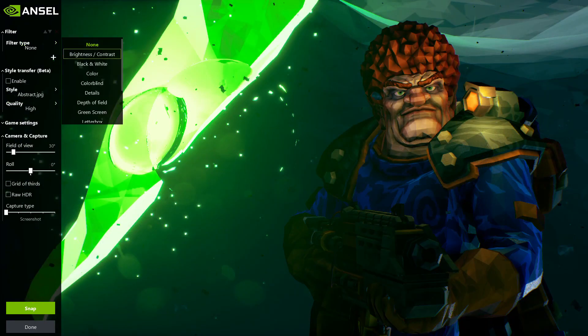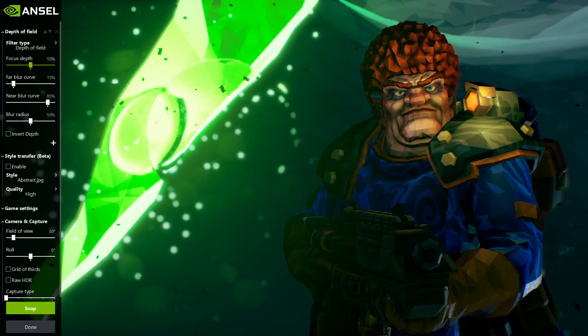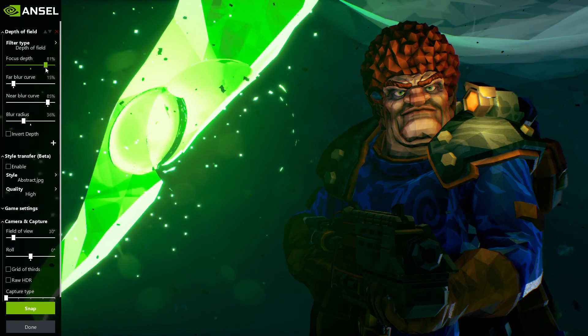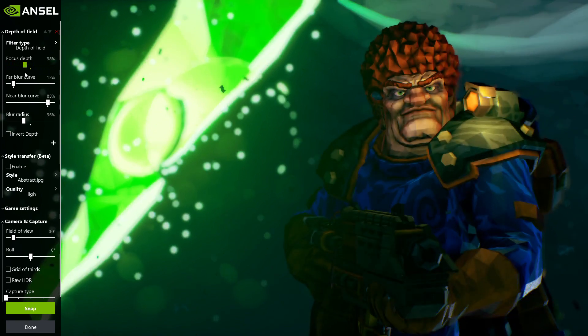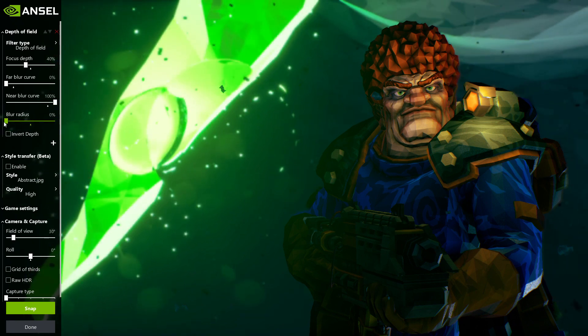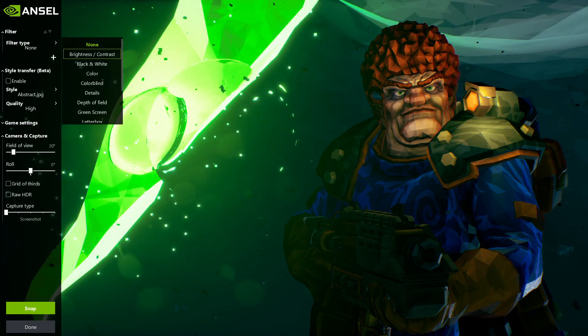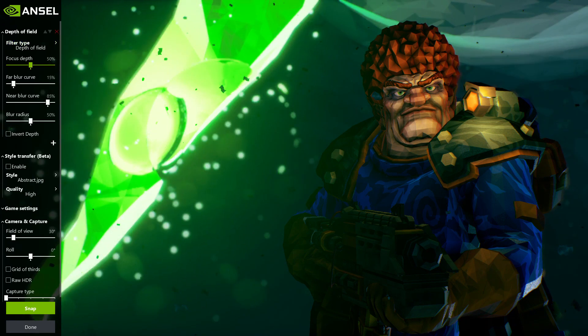Next we have depth of field. Focus depth determines where the focus originates. Far blur depth and near blur depth let you control how severe the blur is at both ends of the image. Blur radius controls how deep the blurring is, and the invert depth option flips it. The blurring on this is very nicely put together — really good depth of field options. You can blur the background to create a sense of mystery.